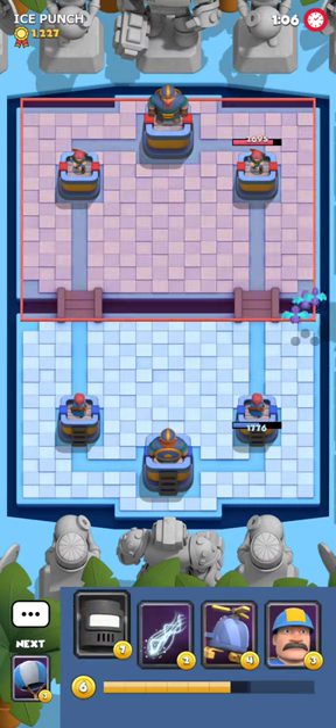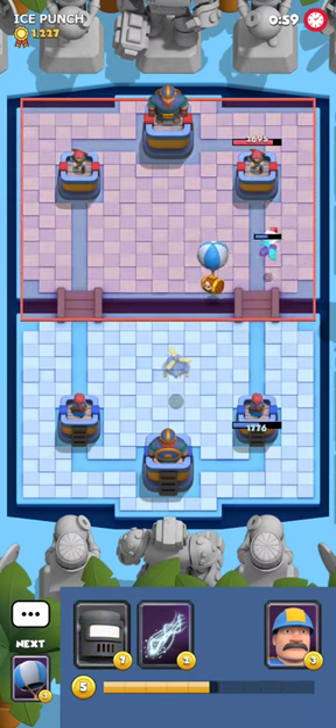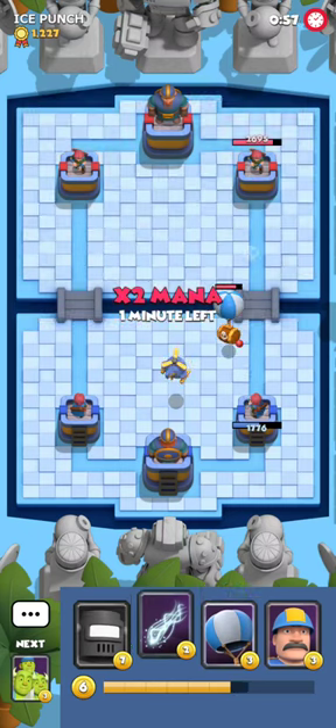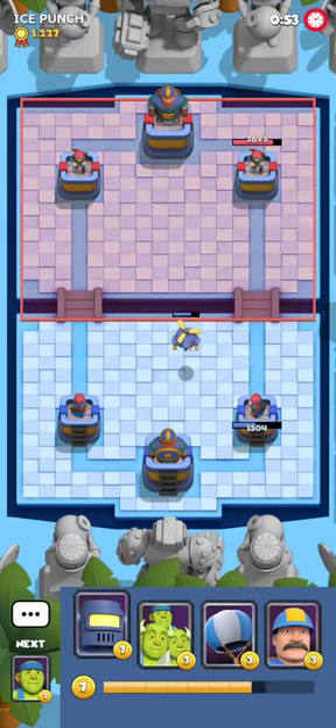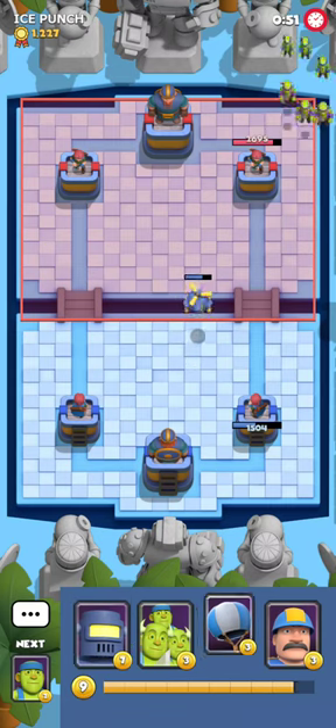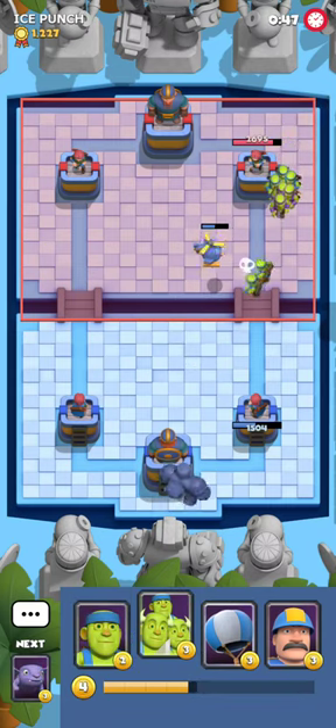I'm gonna just play Devils at the bridge — there's no reason not to. It's gonna at least force a response, and it certainly did, but it wasn't the response I was hoping for. He's gonna even play Blitz to get damage on my tower, which is very infuriating. But right now we are in the double mana.